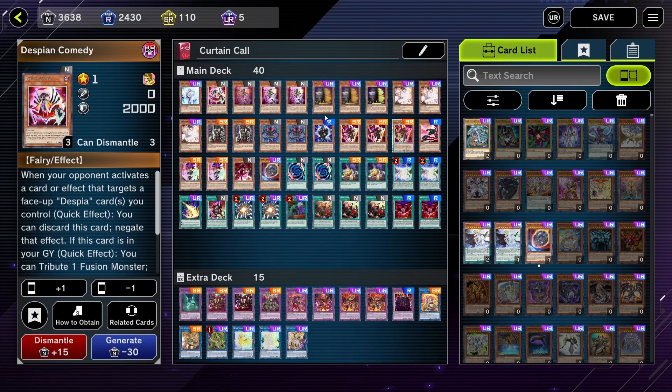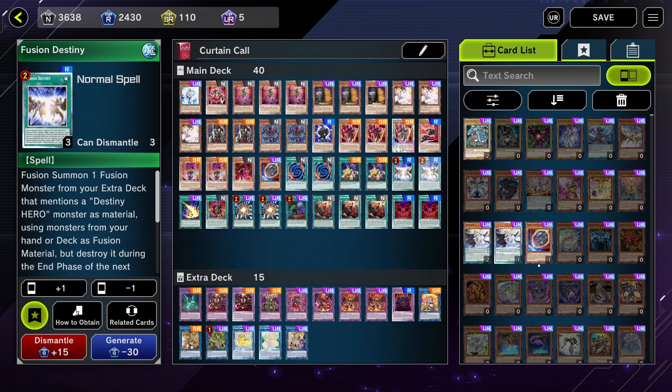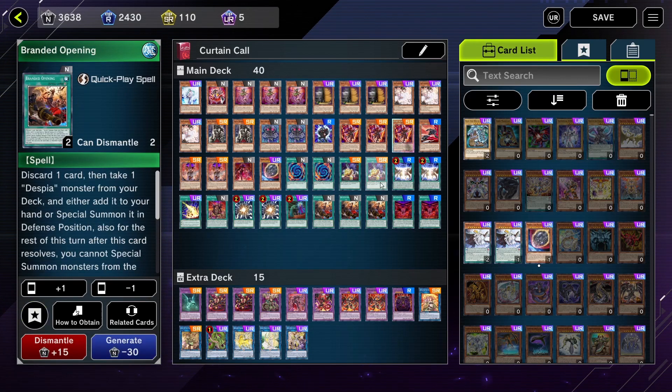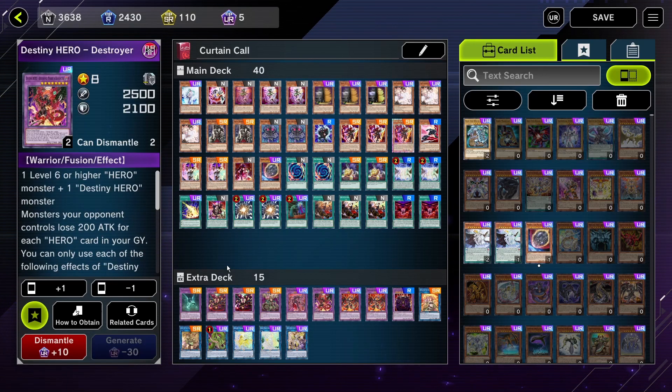Other than that, I have two different engines jammed into this deck. The first one is Fusion Destiny, because Destiny Hero - Destroyer Phoenix Enforcer is still one of the best monsters in the meta, and since this deck slots you into fusions, there is no reason not to summon Phoenix Enforcer. For Phoenix Enforcer we are also playing Celestial and Dasher.